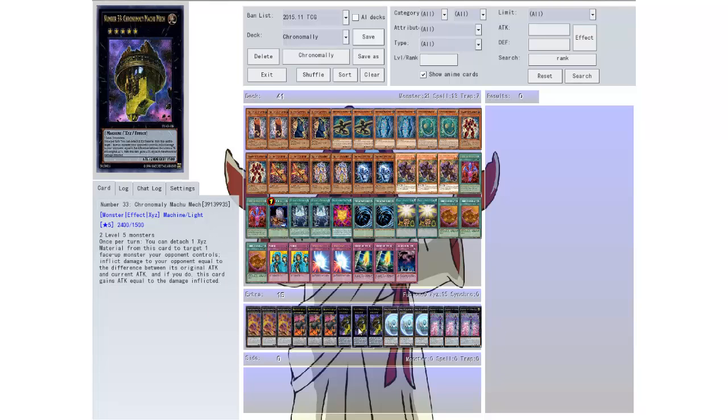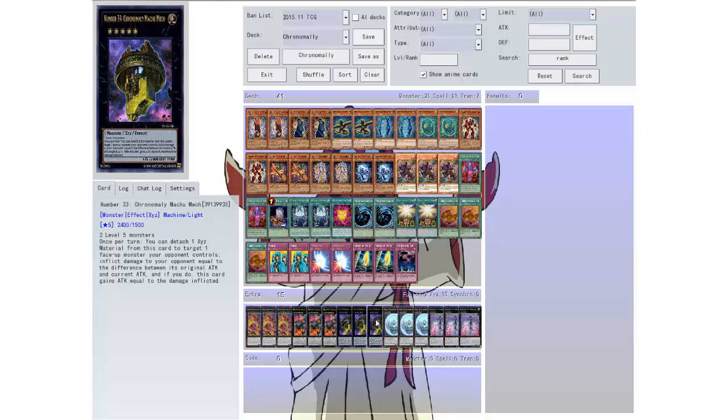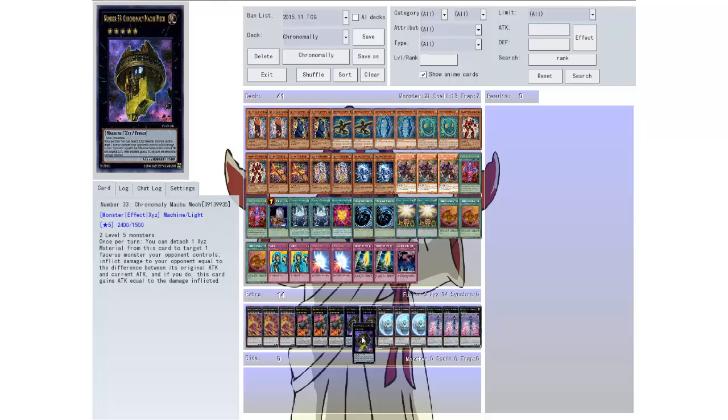Then we have Chrome Molly Machu Mech. I'm running three of these — two level fives, if I have a monster I can get that out easily. Once per turn you detach one material from this card to target one face-up monster your opponent controls, inflict damage to your opponent equal to the difference between its original attack and its current attack, and if you do this card gains attack equal to the damage inflicted. So if they have a monster that gains lots of attack this card will come in handy, otherwise it's just a 2400 beater.